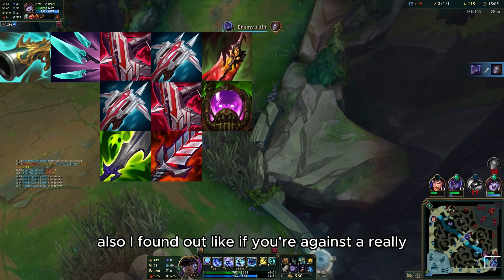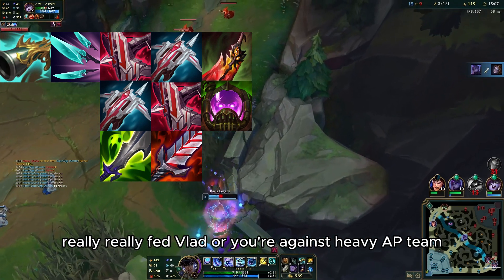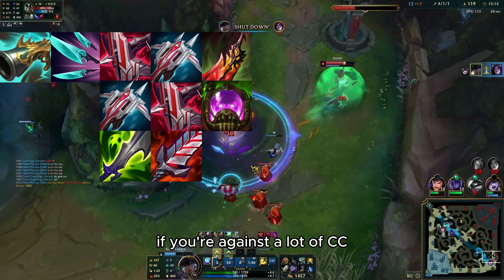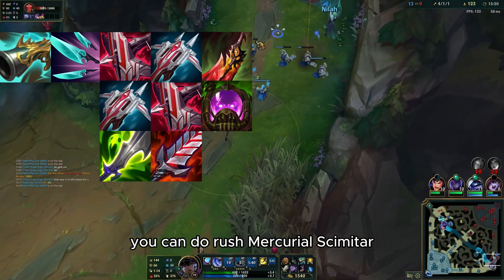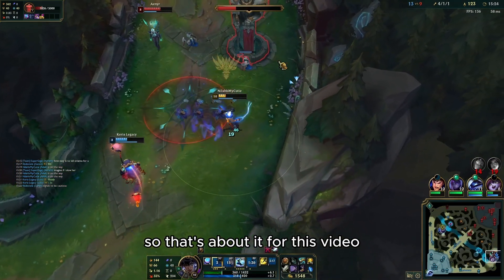If you dodge enemy key abilities with your E mobility, you're probably going to win that 1v5 — that's how broken Nila is with 6 items. I also found that if you're against a really fed laner or heavy AP, you can go Wit's End as your last item. If there's a lot of CC, Mercurial Scimitar is a crucial option depending on the situation.